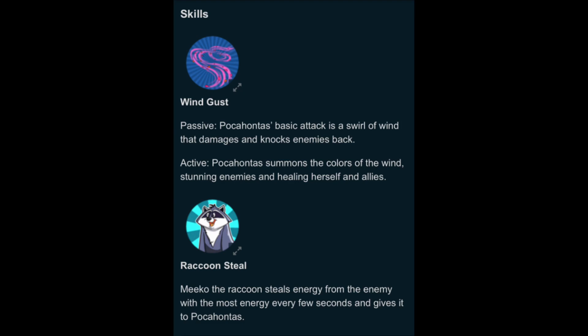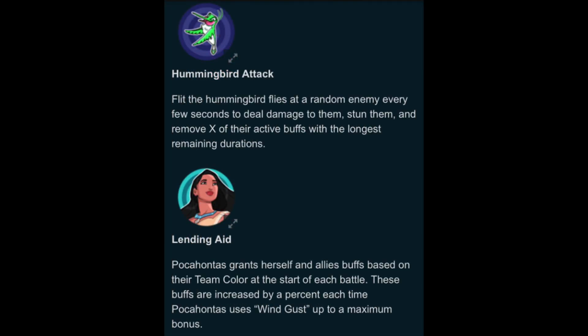The Raccoon Steal: Meeko the Raccoon steals energy from the enemy with the most energy every few seconds and gives it to Pocahontas. So Meeko makes an appearance — I guess he won't be his own hero, which is a little sad, but it's cool to have some representation of him. And another character, Flit, who could have been a duo with Meeko, but instead they're both part of her moveset. So she's kind of a trio in a way.